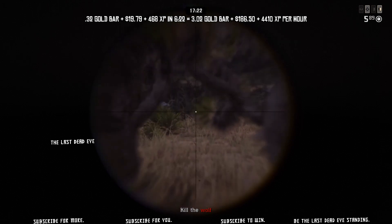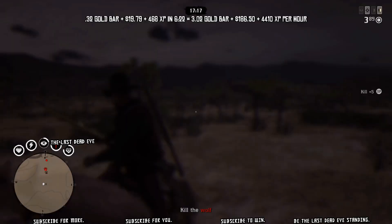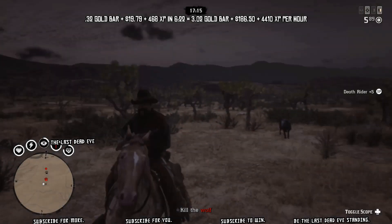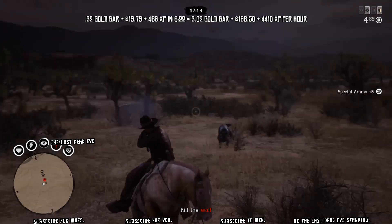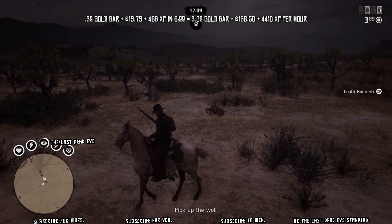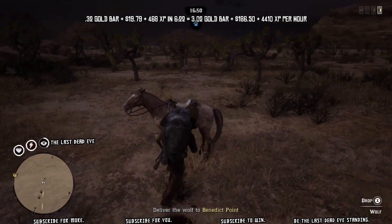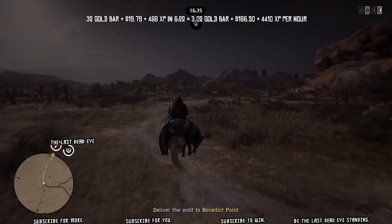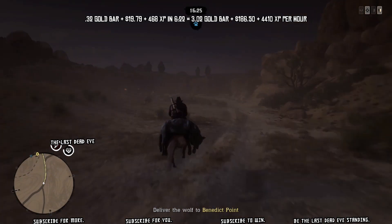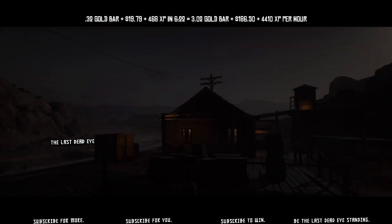Now you can see I've examined the three clues and once you do that the wolves will spawn. The black one takes a lot of damage — you're going to have to headshot him at least twice unless you use a poison arrow or an explosive round. In my experience without something explosive it's going to take two shots.